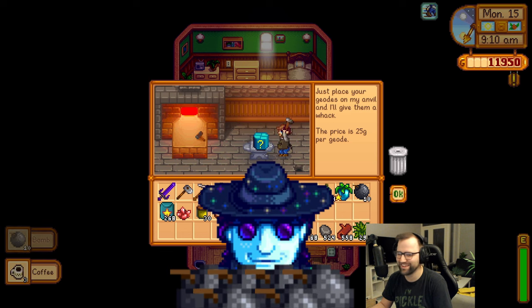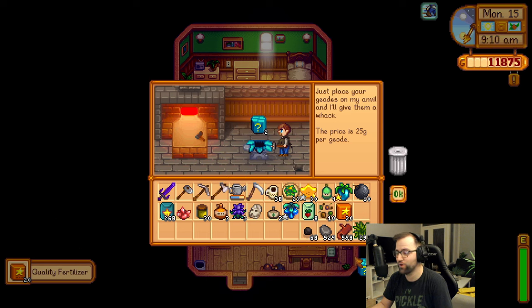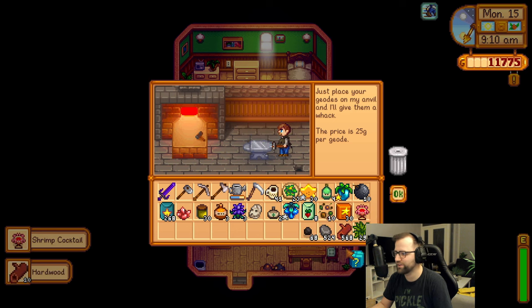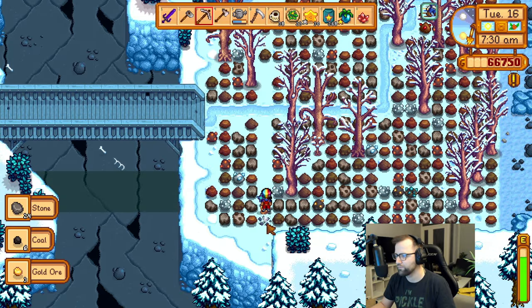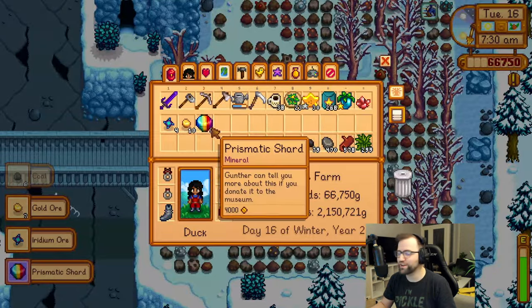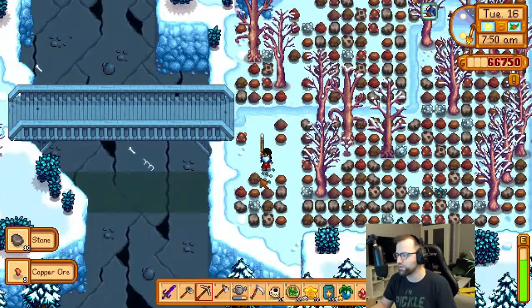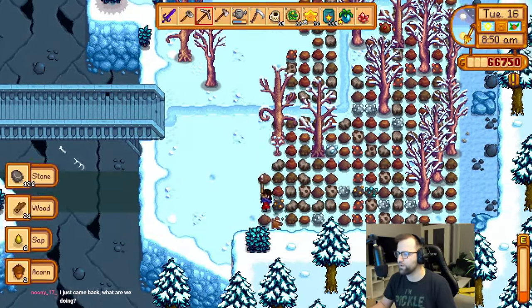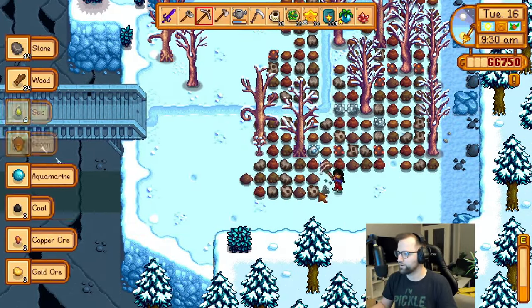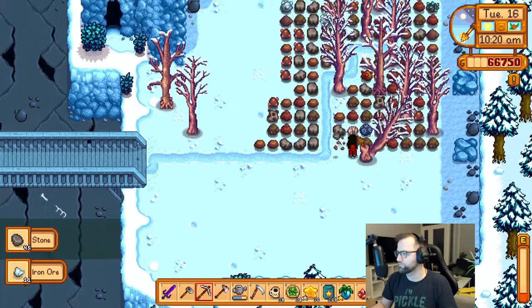Just a bunch of bombs - what is Keith trying to tell us? You can get more of them - how are there two boxes inside of one box? How is that even mathematically possible? That one has a prismatic - wait, that's three in a row because we got it on the first one too, to get the galaxy sword. Oh there is another one.